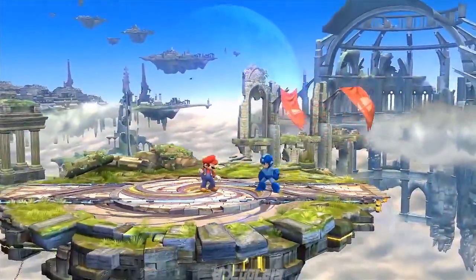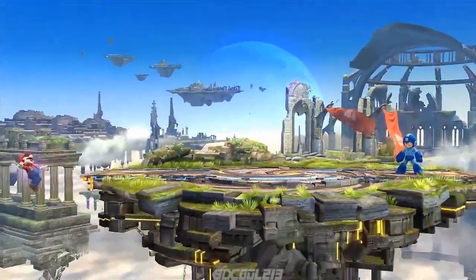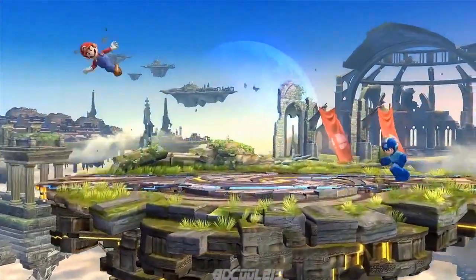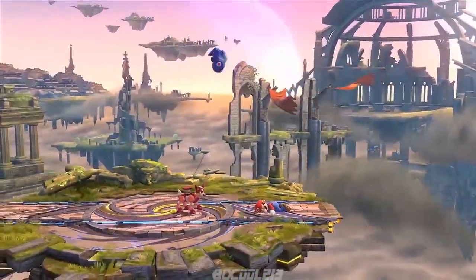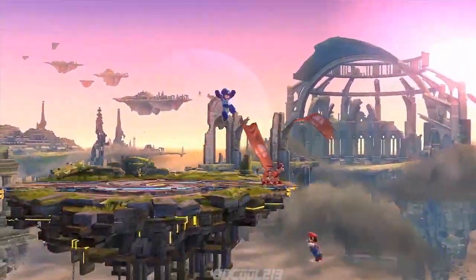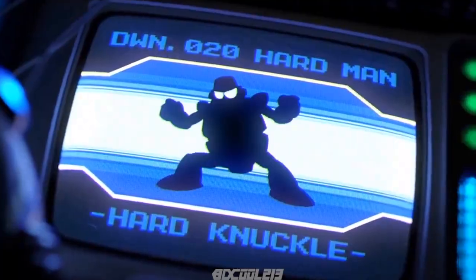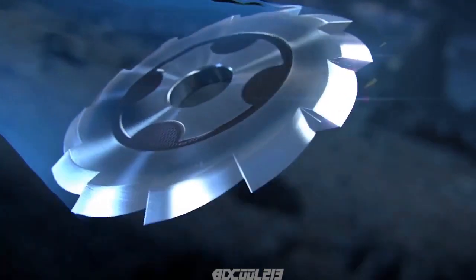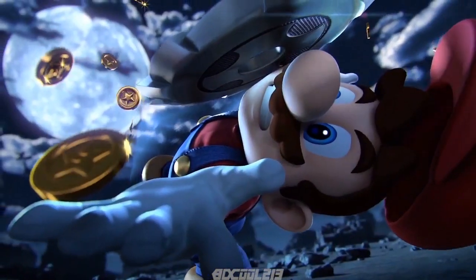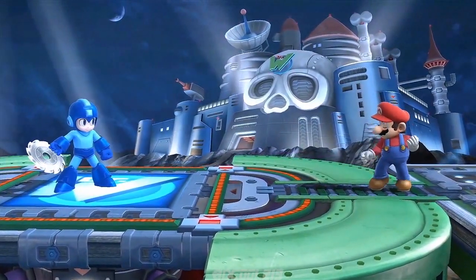He can use the Mega Buster while walking and jumping. He can also use the charge shot, which is a smash attack. The more you charge, the stronger it gets, of course. His sliding and Rush Coil are other mobile attacks. But the biggest feature is definitely the variable weapon system. Mega Man has a variety of moves that he gets from each of the bosses in the series. In his normal and special attacks, he can use a part of those bosses. The Metal Blade can be thrown in eight directions, and you can also pick it up as an item.